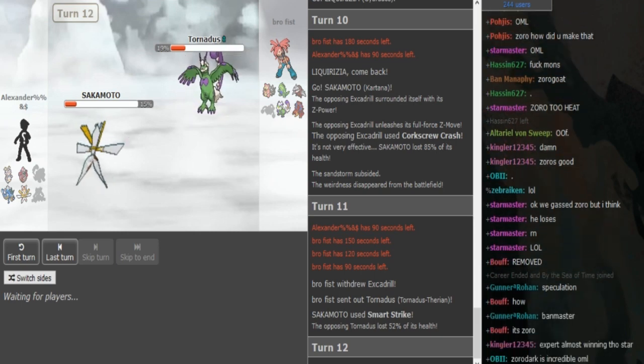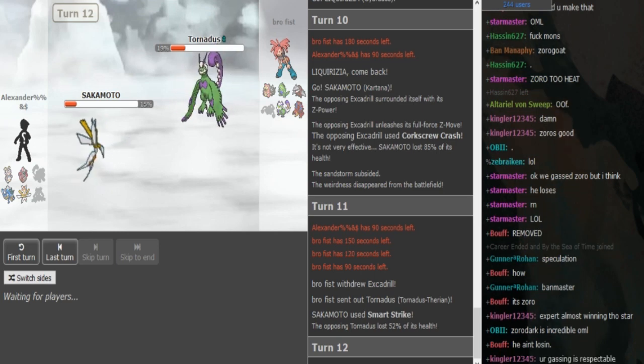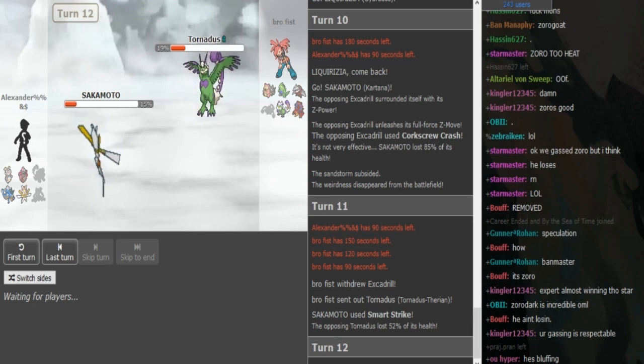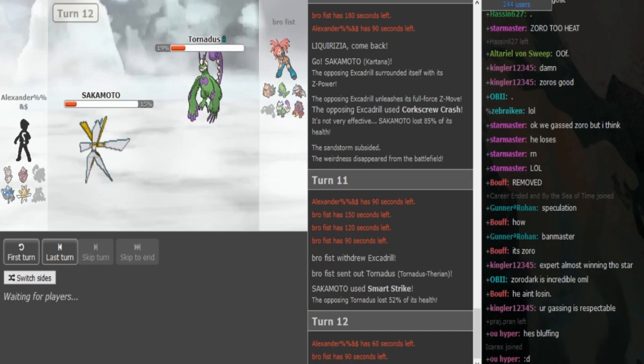Brofist gets a free switch into Slowbro and gets his Regenerator on Torn anyway. I guess it was a good play by Alex, but it's not like Brofist loses anything — he can just go Slowbro. If I was Alex, I would probably predict the Slowbro to come out and double into Tapu Lele or Magerna. I think doubling to Lele is a good play.